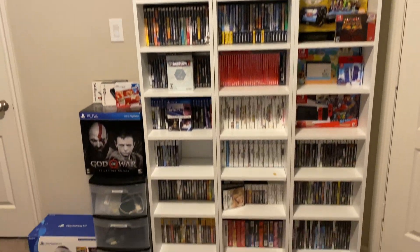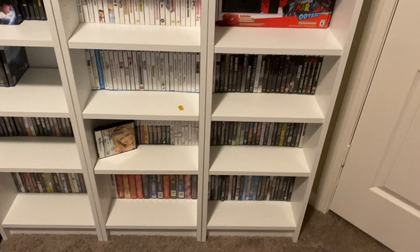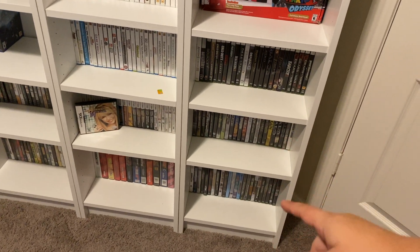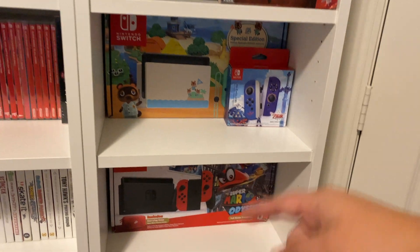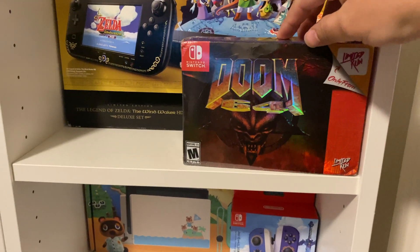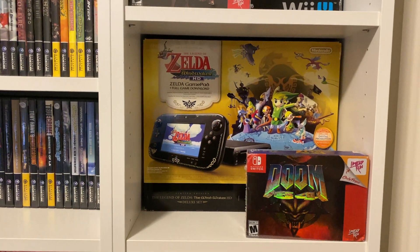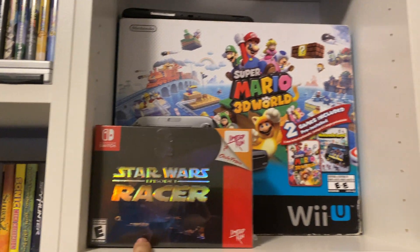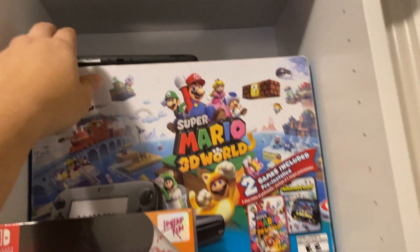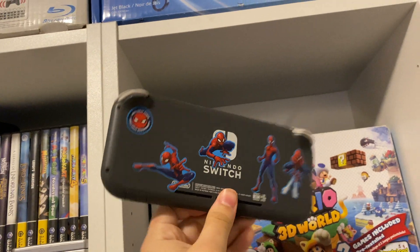Here's a look at the video game section. This isn't all my stuff — I'm still moving, so I need to finish bringing all the other games. These bottom two are original Xbox, Xbox 360, the Super Mario Odyssey Edition Switch, the Animal Crossing Switch, and then the Skyward controllers, the Limited Run Doom 64 for the Nintendo Switch. Here's the Legend of Zelda Wind Waker Wii U, the Star Wars Racers for the Nintendo Switch from Limited Run, and then the Super Mario 3D World Wii U. And then I have an extra Nintendo Switch Lite up here — that's the one I let my nephew use; you can see he put stickers on it.